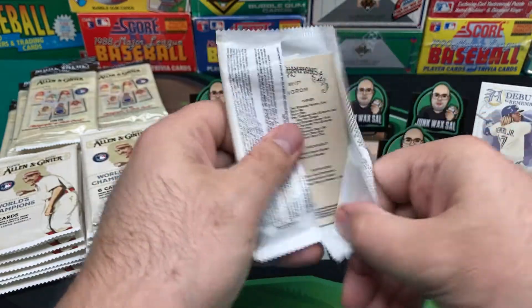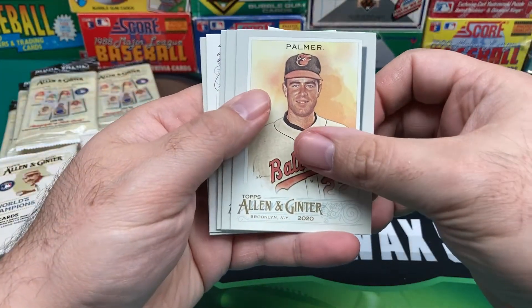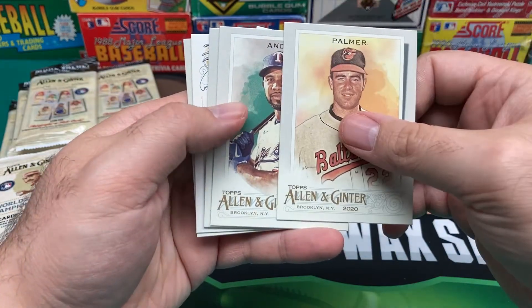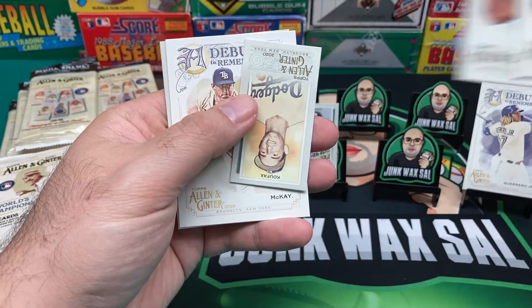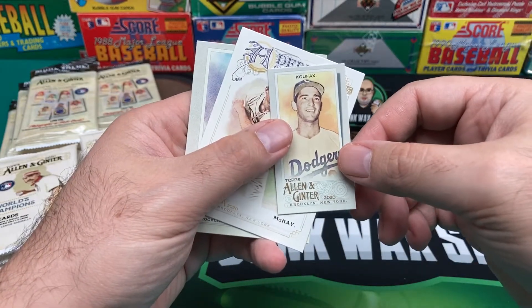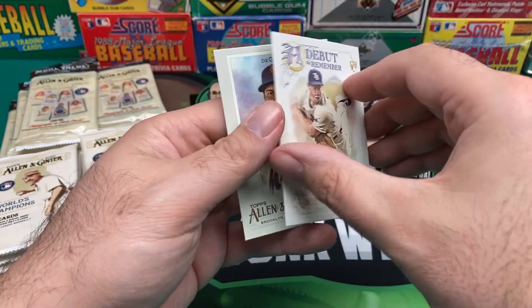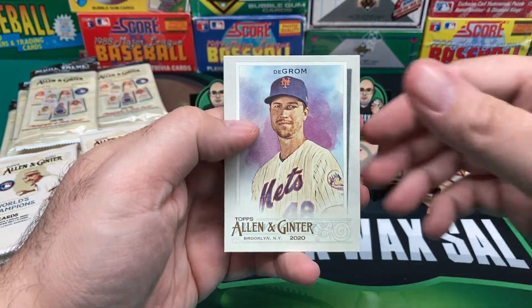Hope everyone is doing well tonight. I appreciate it if you guys hit that subscribe button and notification icon. We got Jill Palmer, Elvis Andrus, Tony Perez. And then we got a Mini — Sandy Koufax, Debut to Remember. And then Jacob DeGrom.